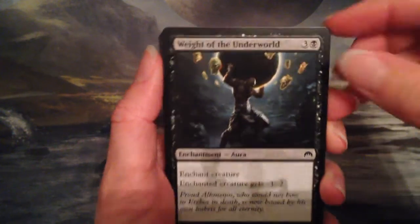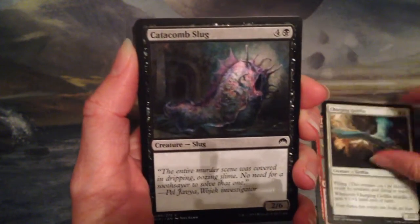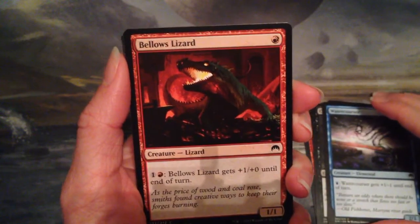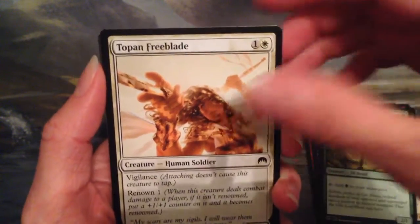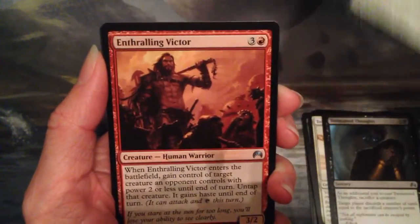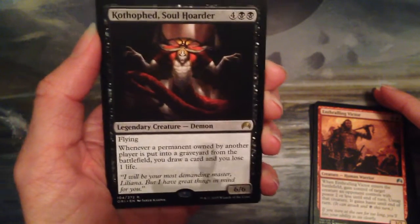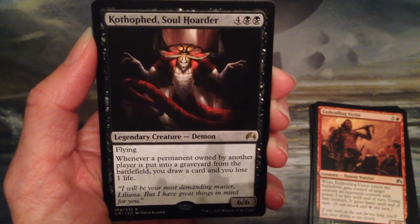Okay, I have Weight of the Underworld, Crow of Dark Tidings, Charging Griffin, Catacomb Slug, Might of the Masses, Watercourser, Bellows Lizard, Leaf Gilder, Topan Freeblade. Into the uncommons: Tormented Thoughts, Necromantic Summons, and Enthralling Victor. And Kothophed, Soul Hoarder — a four and two black legendary creature demon, six six with flying. Whenever a permanent owned by another player is put into a graveyard from the battlefield, you draw a card and you lose one life.